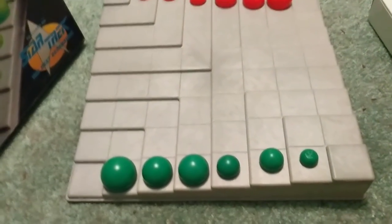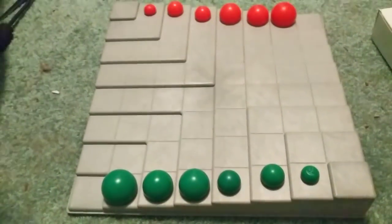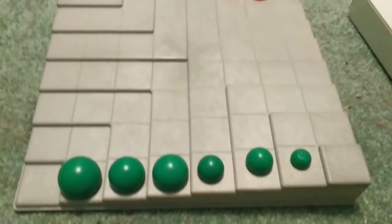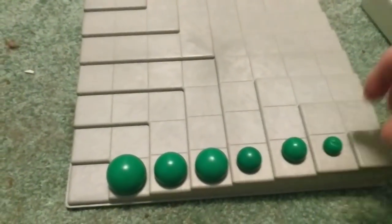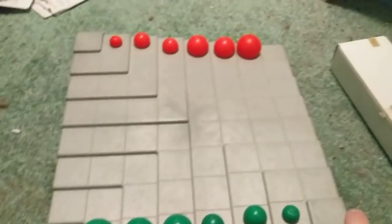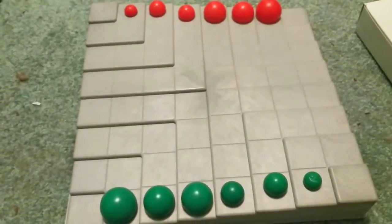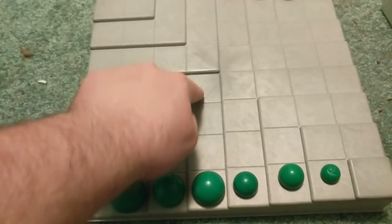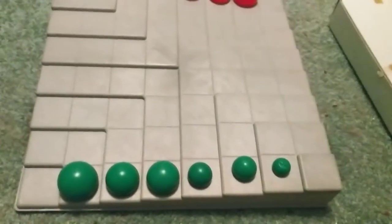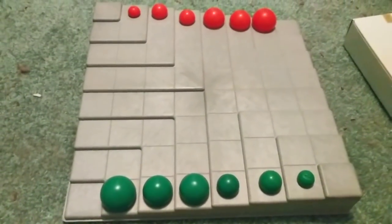If you Google 'space checkers Star Trek,' you might be able to find it. So just a very short discussion of the rules. The box itself and the rules actually encourage variations using this format. We have a board — I'll note the bottom right corner and top right corner are the highest levels, and they step down in terraces. Here at the center, these two squares are one elevation and these two squares another elevation. I've set up for what's called the short game on the box, just to explain the basic rules.